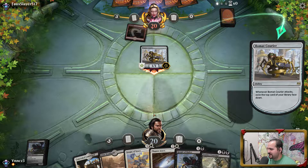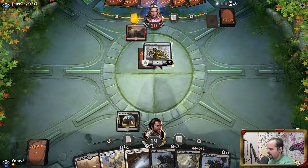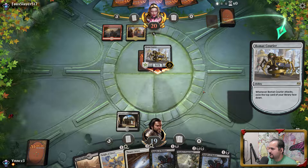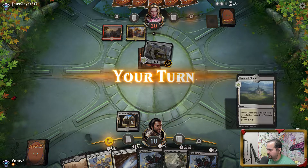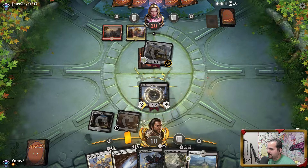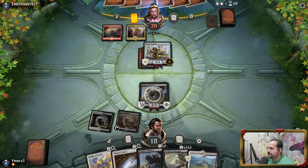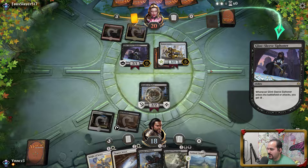Is he really on a mono red plan using Walking Ballistas? This could've been a Fatal Push. He might just get out-aggroed. This'll be the test spell — if he's got a removal spell like that, he's gonna use it on the Knight of Malice so he can continue to swing, versus using it on the Knight of Grace. Glint Sleeve Siphoner — so he's not even going to attack. That's great for us.